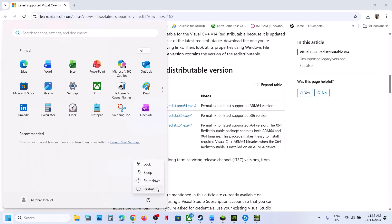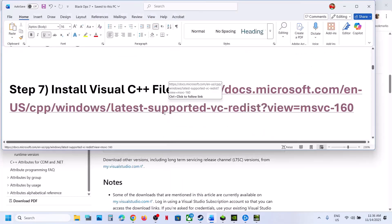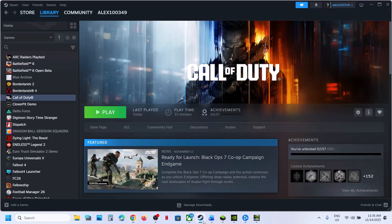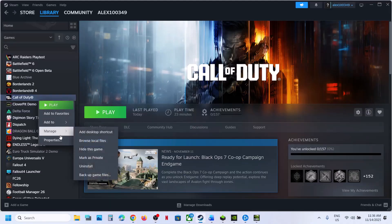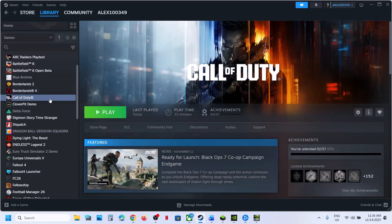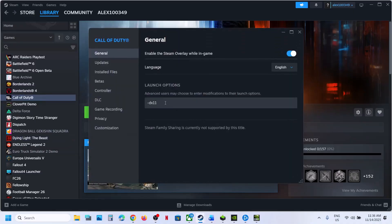Once both Visual C++ files are installed, restart your computer, and after the system restarts launch the game. If still not working, try DX11 or DX12 in the launch options. For Steam users, right-click the game, select Properties, go to Launch Options, and type -dx11, then close and launch the game. If that does not work, try -d3d11, then check. Still not working, type -dx12 and launch the game.